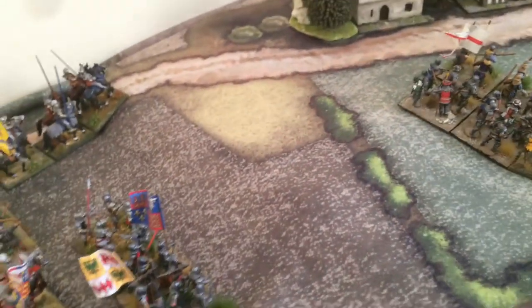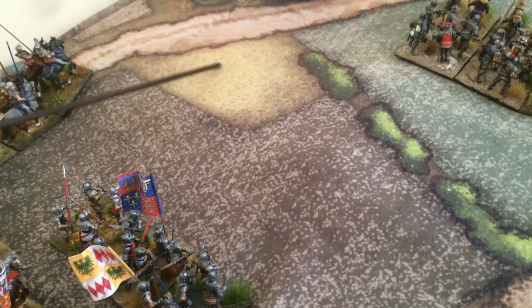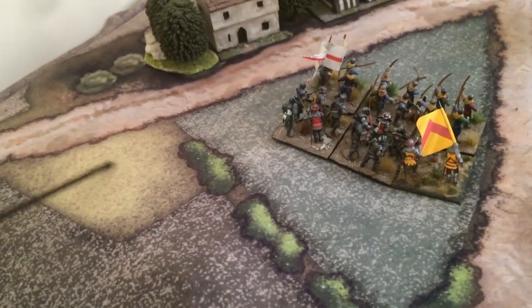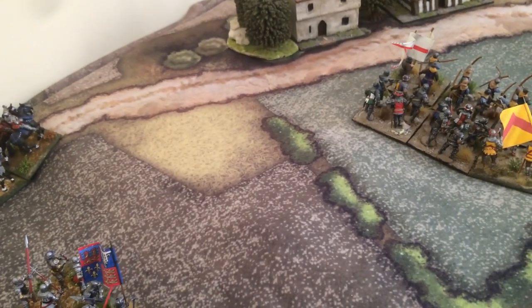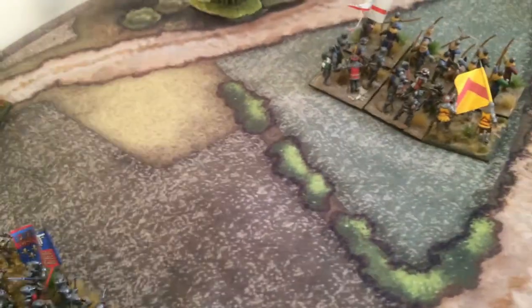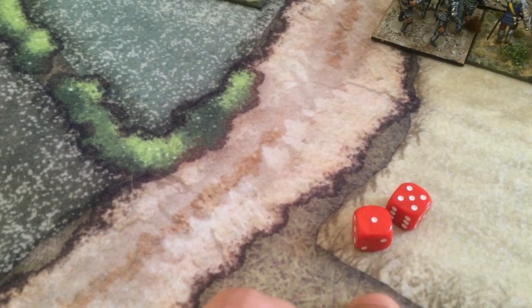I'm going to use two units as reserves and move them here to see how the battle goes. The mounted may need support. Clarence can do his move — I'll do all the moves and come back. The English moved in a coherent line, very nicely. The orders system in Hail Caesar is very clean — anyone familiar with Black Powder would know it. The English moved in an incoherent line to stop the French advance, and the English knights changed formation to pass through the gap and attack the French from the flank.